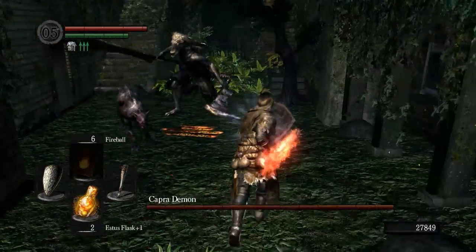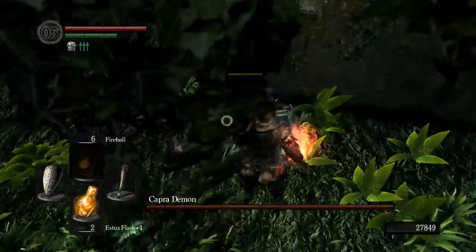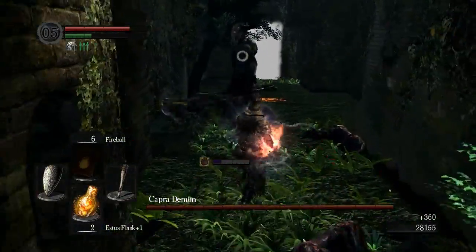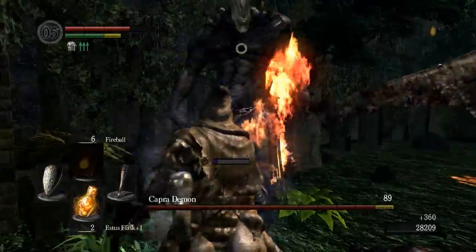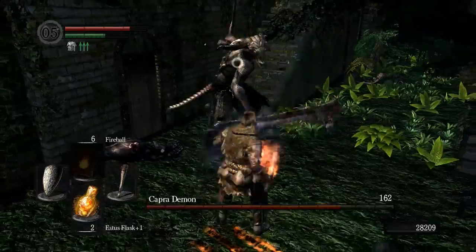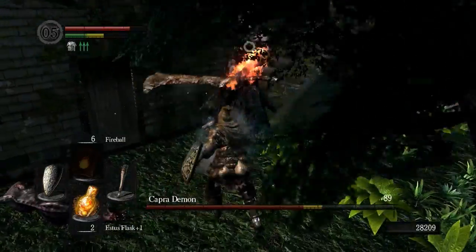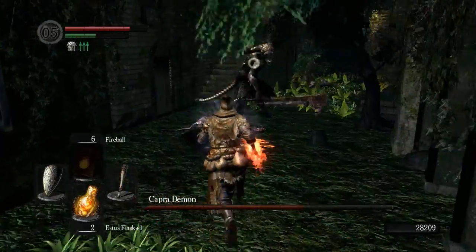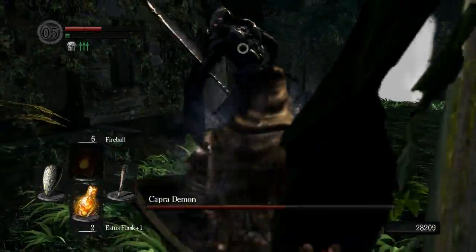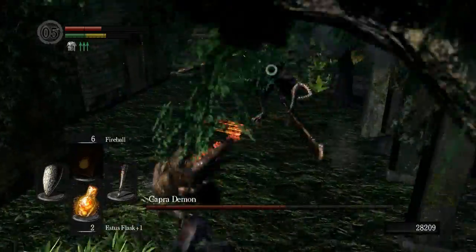Our focus here is that we wanna take out the dogs first — screw the Capra Demon, ignore him. The dogs are dead. You do not get staggered thanks to poise. Believe it or not, that was the hard part over and done with. The dogs will get you killed very quick if you don't kill them quickly enough. There's a reason I call this dude the Crapra Demon — because he's crap.